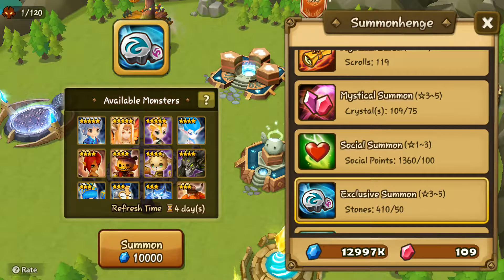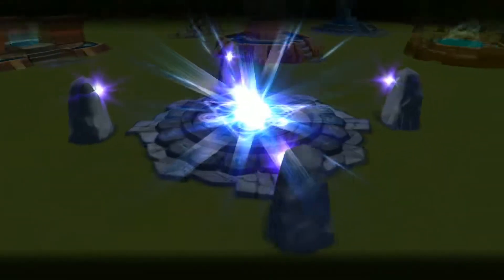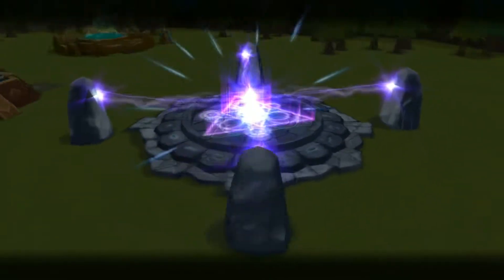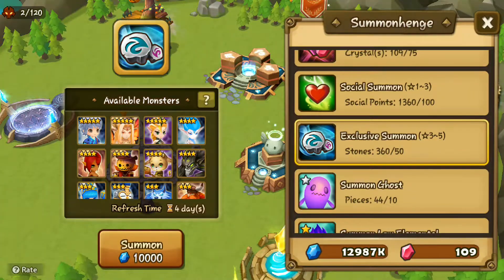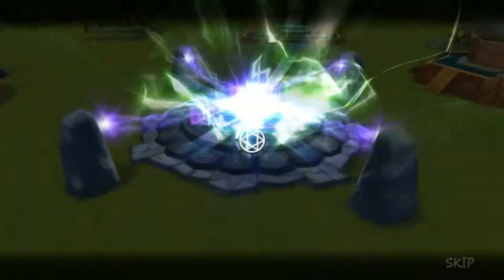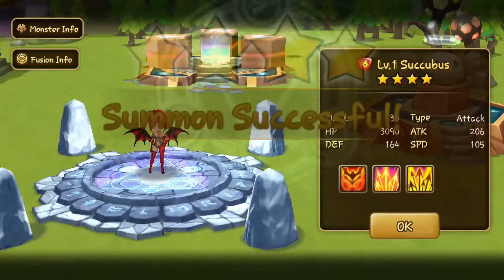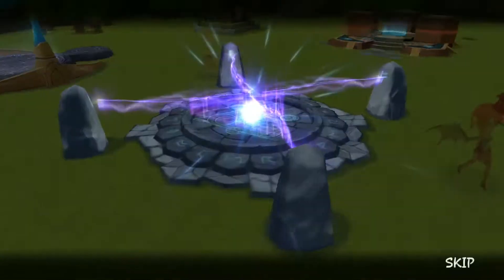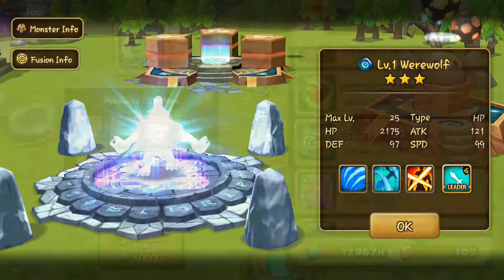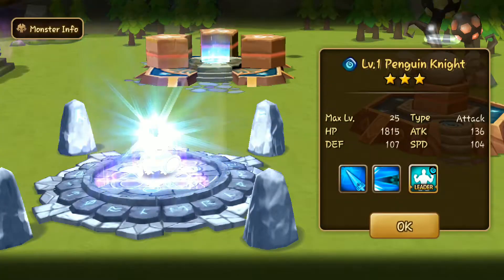Okay, so here we go. Start with the stones — 8 stones. This has the same rate as the usual mystical scroll but seems like... oh wait, I take it back. We got our lightning. It's Akiya, the fire succubus. So we got our lightning. Seems like these stones have a lower lightning rate than mystical, but actually they are the same.